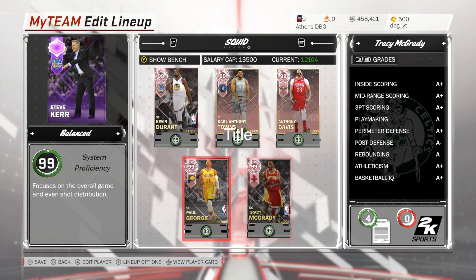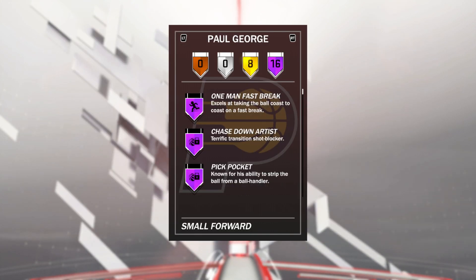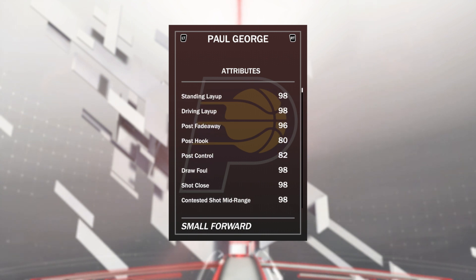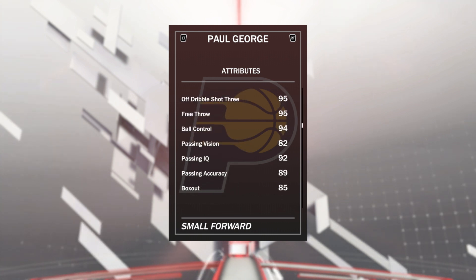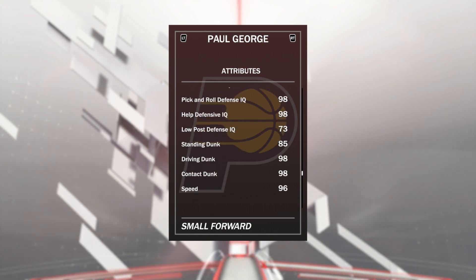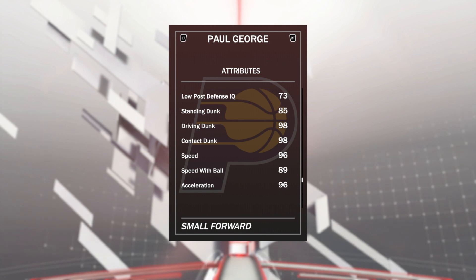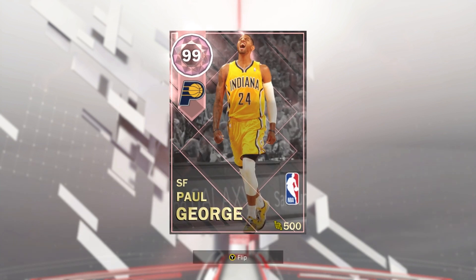Paul George's Pink Diamond is an absolutely incredible card. Stats-wise, he has a plus 20 post hook and a little bit better shot mid compared to the diamond — that's really it. He's got 98 driving layup, 98 shot mid, 95 shot 3, 95 free throw, 94 ball control, really nice rebounds at 85-89, 98 lateral quickness, 97 steal, 97 on-ball defensive IQ, 98 driving dunk with a 100 tendency, 96 speed, 96 acceleration, and 89 speed with ball, which is incredible.